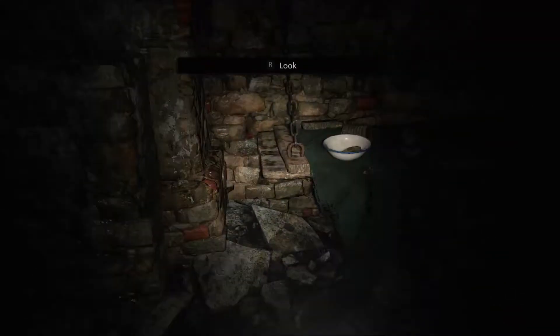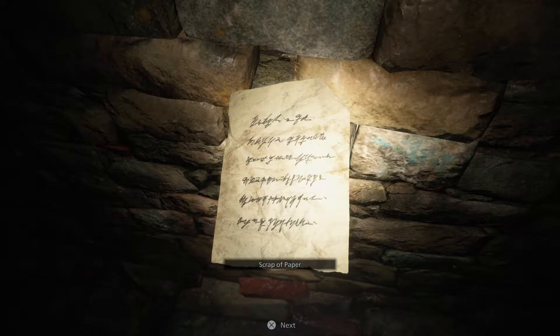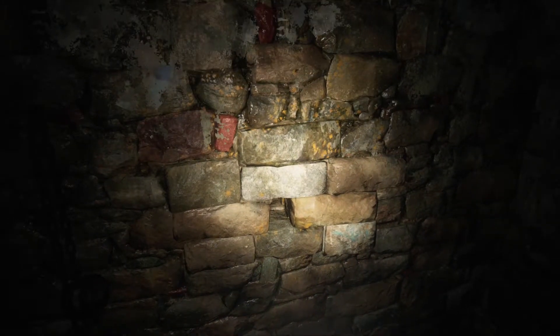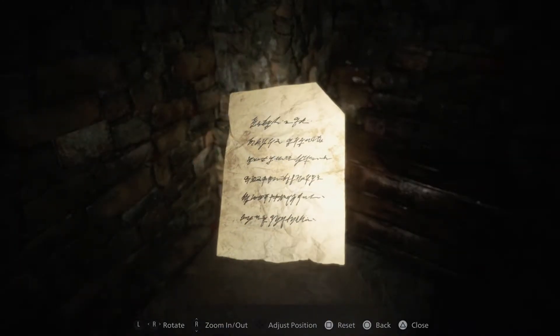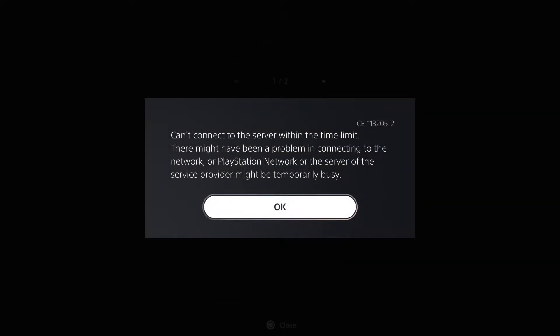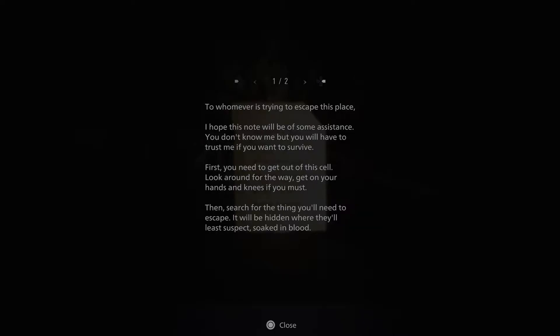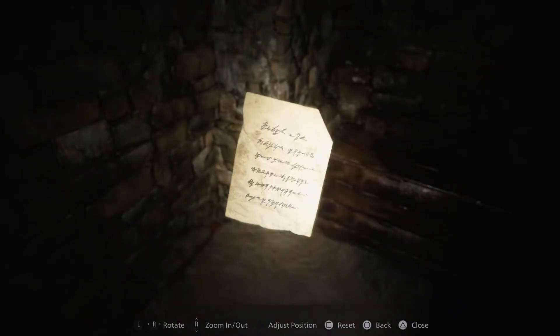So we've got to escape the dungeon. What have we got? Scrap of paper — let's examine that. 'I hope this note will be of some assistance. You don't know me, but you have to trust me if you want to survive. Look around for the way — get on your hands and knees if you must. Then search for the thing you'll need to find to escape. You'll find it hidden where you'd least suspect, soaked in blood.'